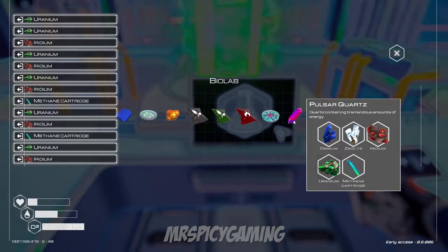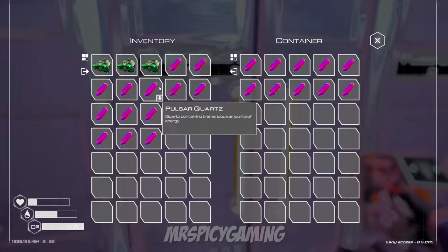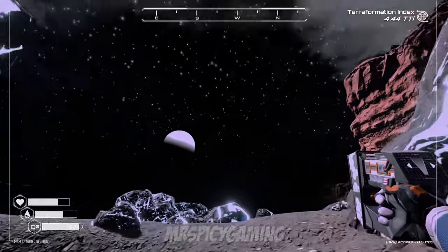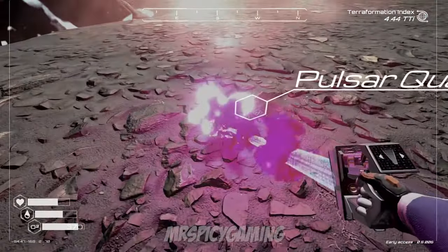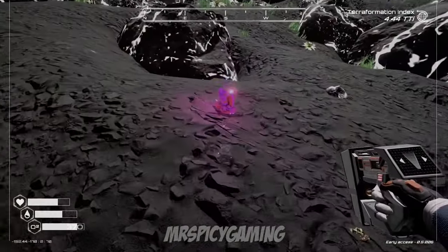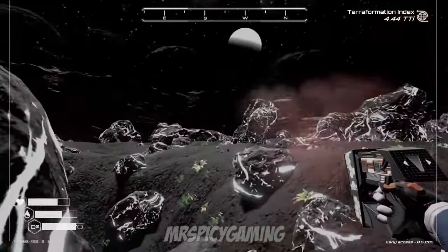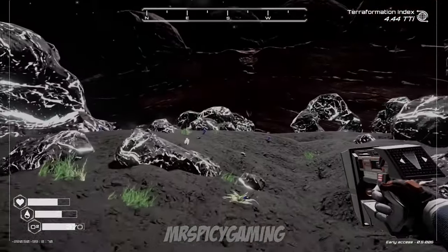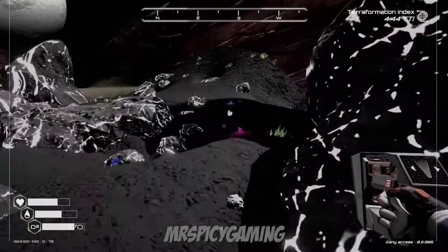Pulsar quartz is not a mineable item. That means if you want large quantities, you're going to have to craft it — so you might want to check out videos on how to find zeolite, osmium, uranium, and iridium. You can also find pulsar quartz in the new Meteor Field and Waterfalls biomes. Between those two, the Meteor Field is the best option. You can get there at any point during gameplay without waiting for a certain stage.